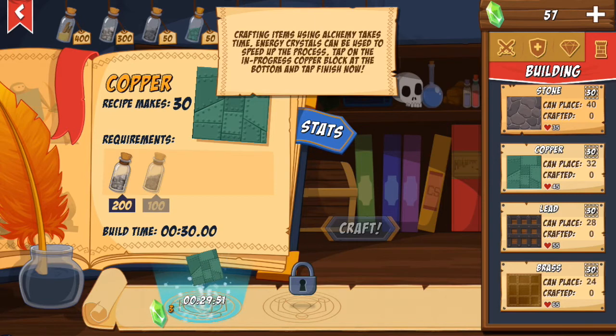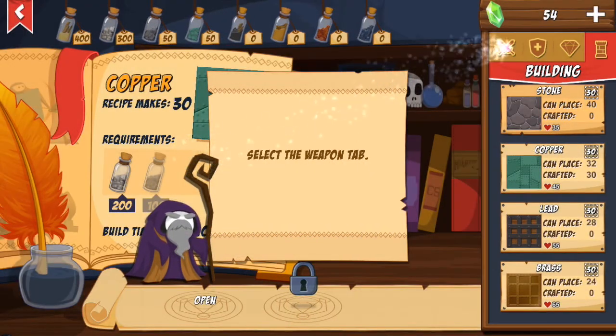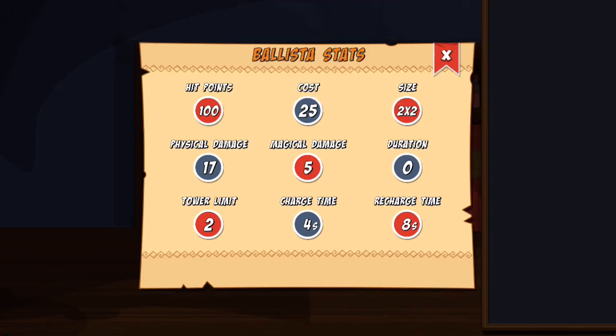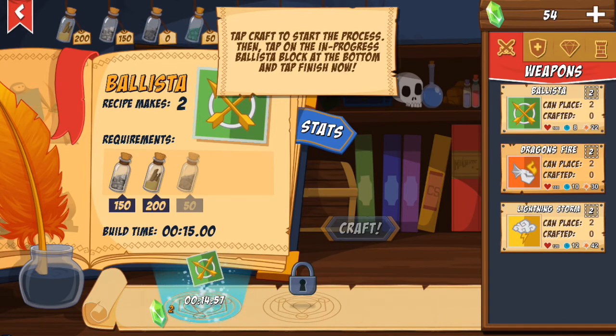You can use time energy crystals through alchemy tasks to speed up the crafting process. Tap on the in-progress copper block at the bottom and tap Finish. It's basically like gems — used to speed things up. You can also select the weapon tab, which is really amazing. Before crafting, you can check the stats of each item.